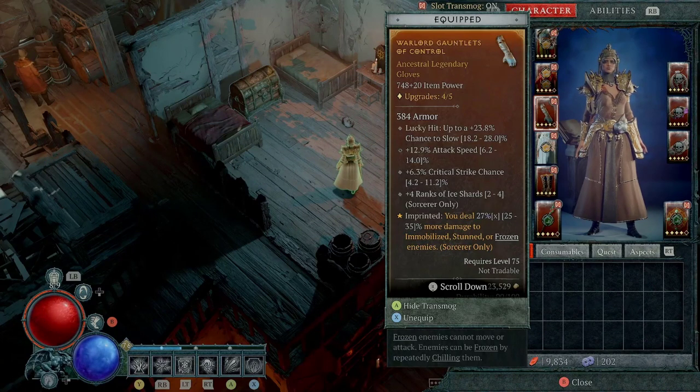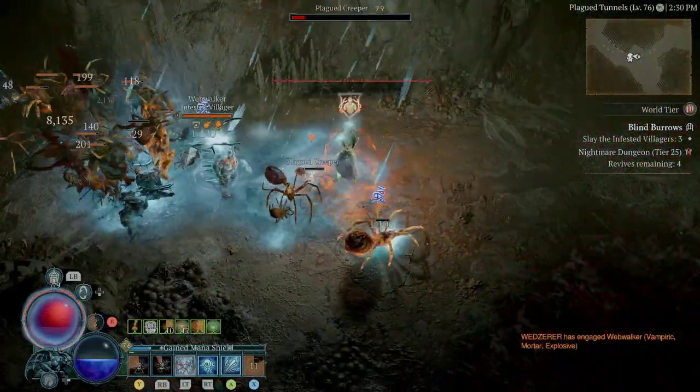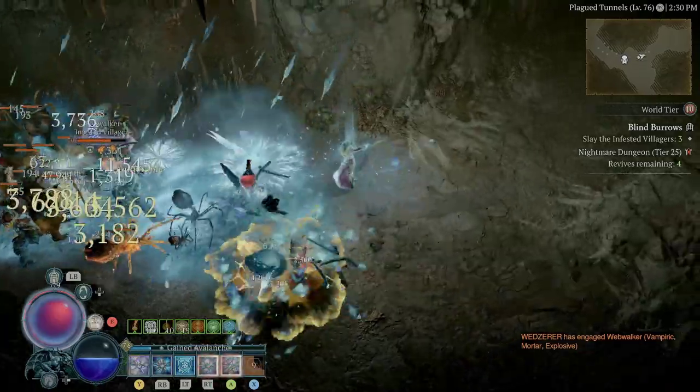For our gloves, we are trying to get lucky hit chance, attack speed, and critical chance — all that kind of stuff. But if you can have ranks of Ice Shards on there, just make sure you get it. This is very good if you can get that on there, although it's not really necessary — it's just whatever you can get to put the build together. For our aspect, we put the control aspect on there, but you can use a different aspect.